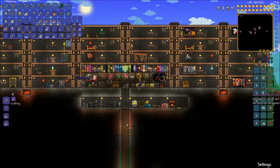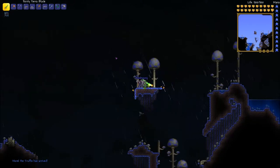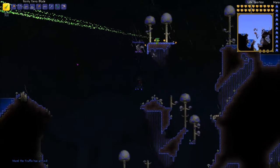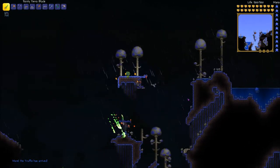So let's go to the jungle and find our Plantera bulb. The first step you have to do in killing Plantera is to go to your jungle area, because the Plantera bulbs only spawn in the jungle area. And yes, as it may look like a blue mushroom place, this is our jungle.